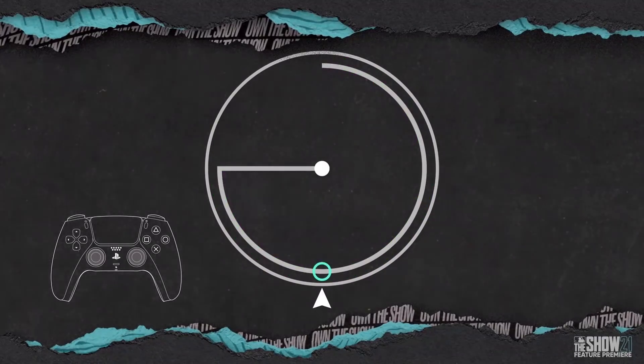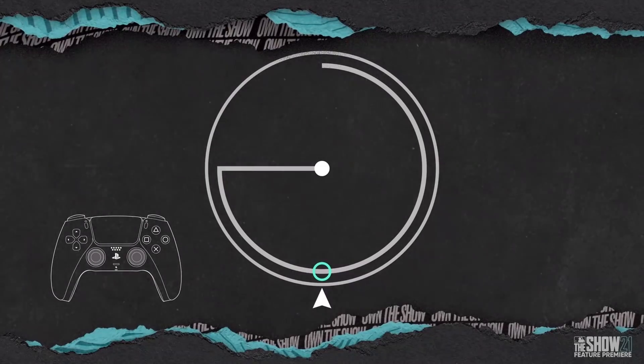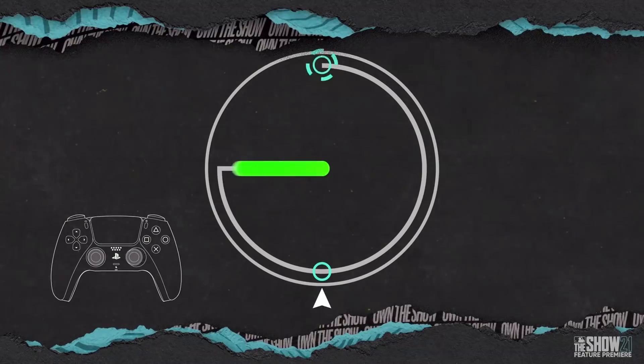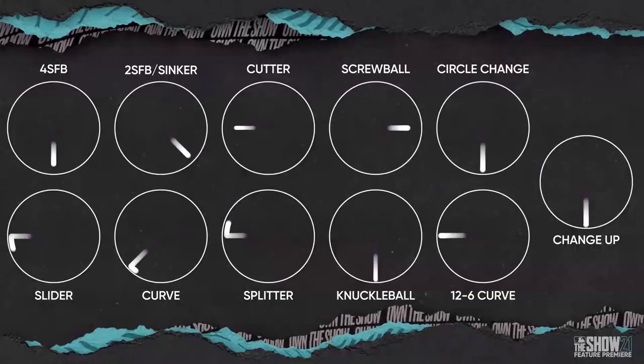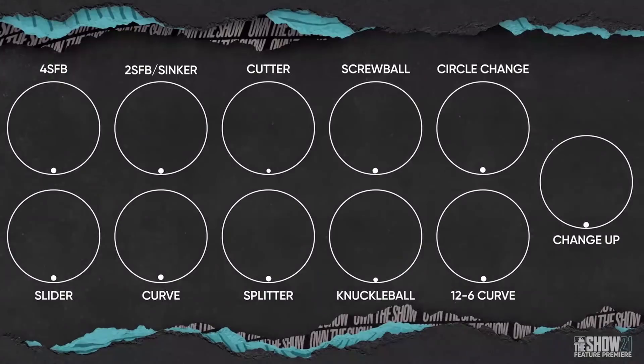As you go down the line, those secondary pitches get a little bit dicier. The gesture for the curveball is one of the harder ones, but actually it would be the splitter for sure — it's definitely the toughest.